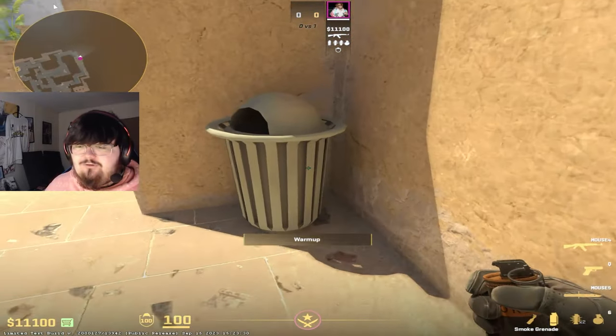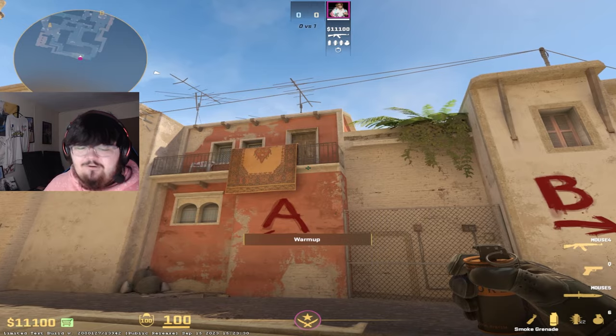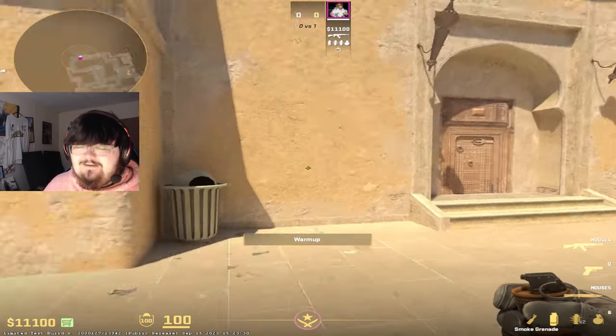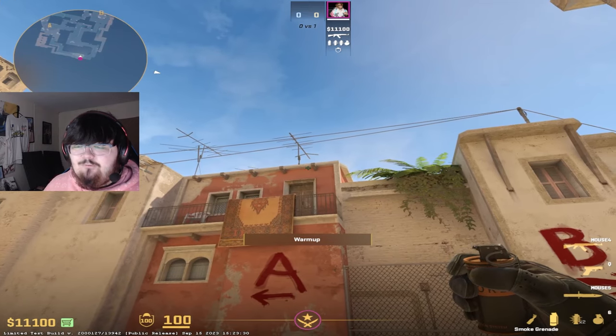Out of T-Spawn, you're going to find this trash can. Once you find this trash can, you're going to look straight up, and then you're going to hold D. You're going to hold D while looking at the roof right here.